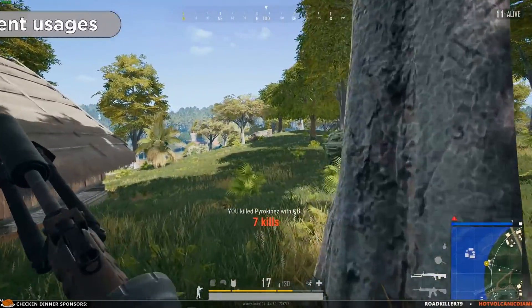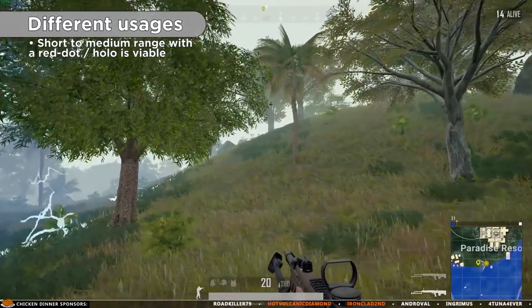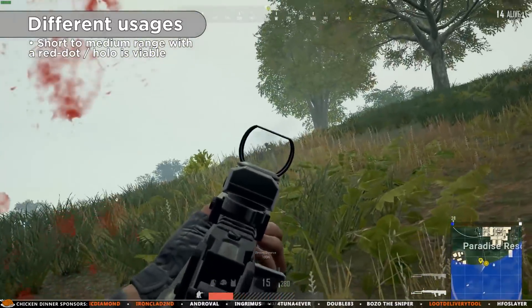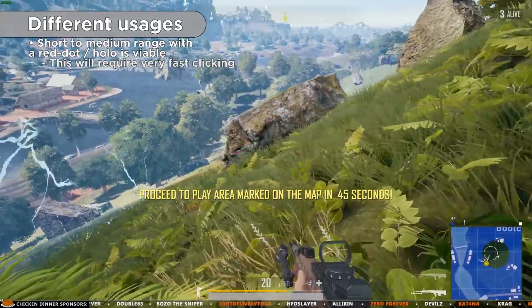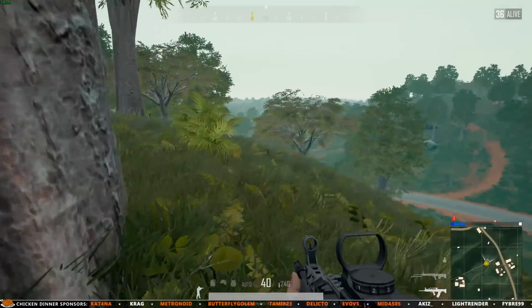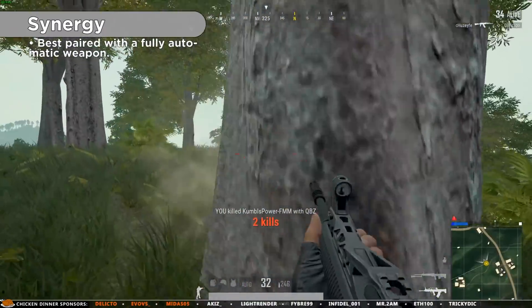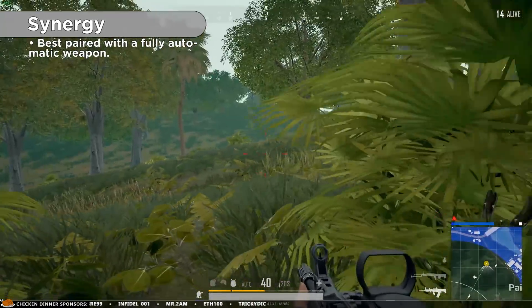The QBU can definitely be used as a short to medium range weapon using a red dot or holographic sight. This is where it feels like an M16 with higher bullet velocity and damage. It is especially at close range encounters that you really need to click fast in order to do well. However, while this is definitely viable and a lot of fun, a fully automatic weapon will provide the best synergy with the QBU, making close range self-defense easier to handle.